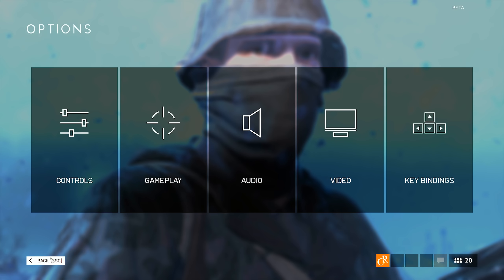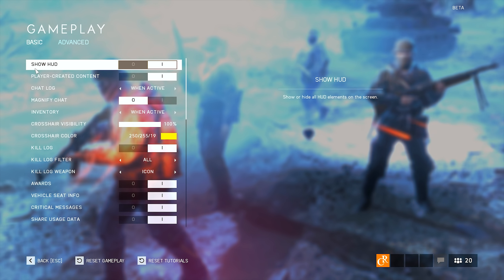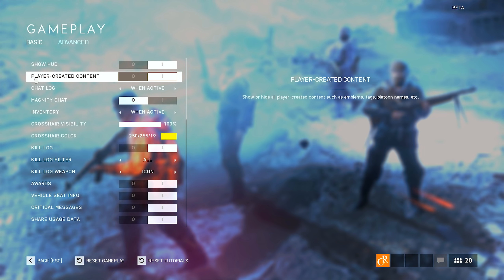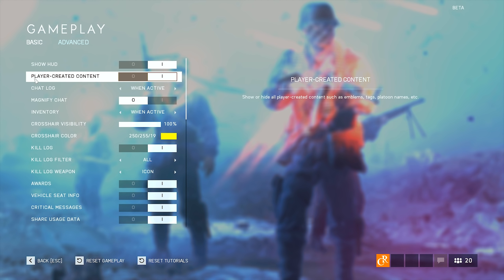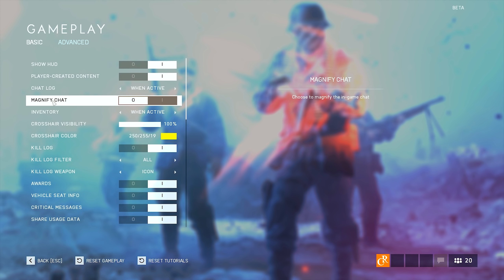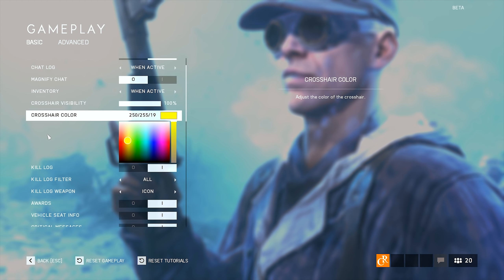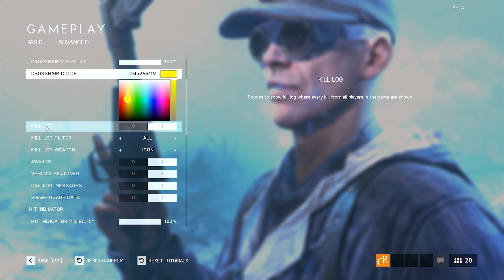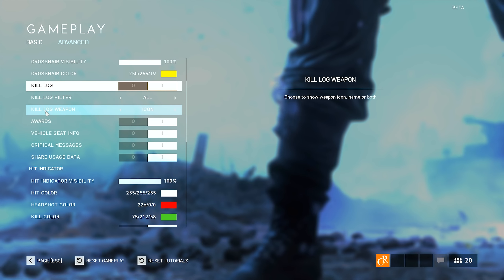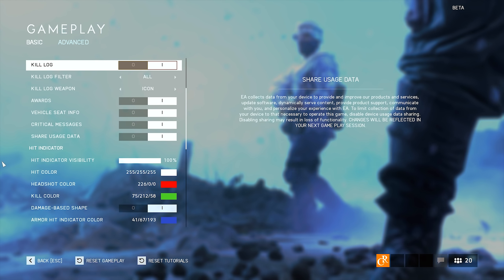The last tab is the Gameplay tab — we're gonna go fast on this one because the video is long already. Show player-created content — enabled; that means emblems and drawings. Chat lock appears when active. Inventory when active. Crosshair visibility at 100%, crosshair color — I set mine to yellow, it's personal preference. Make sure you've got the kill log enabled. Filters for the kill log are personal preference. Awards, vehicle seat info, critical messages, share usage data — I have those enabled; those are default settings.